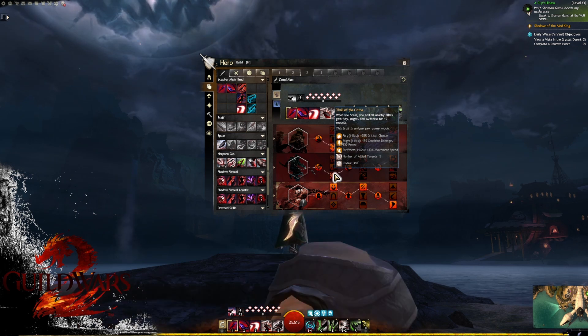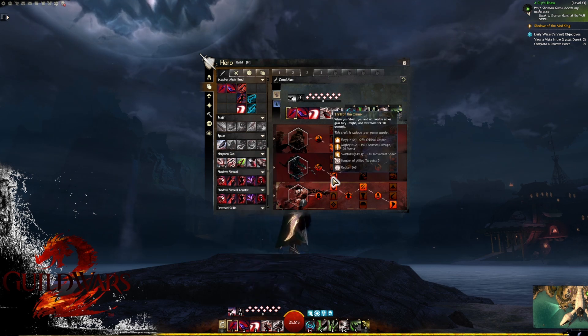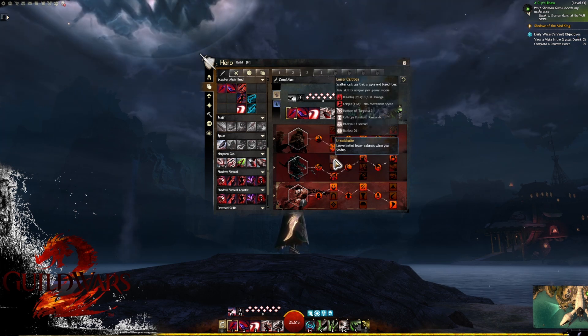These boons are affected by our boon duration, and because of alacrity our siphon cooldown will reduce, meaning we can maintain fury, might, and swiftness permanently. This helps your healer or other supporter not have to cover these boons, and also makes it incredibly strong in open world to have these boons permanently.